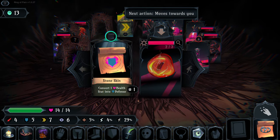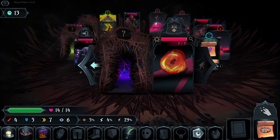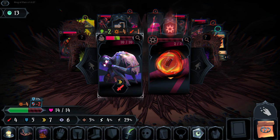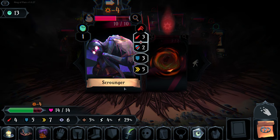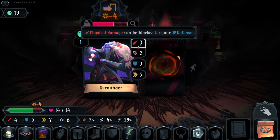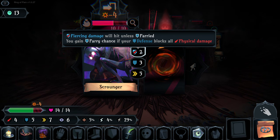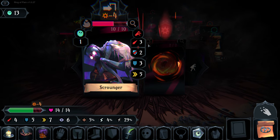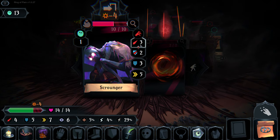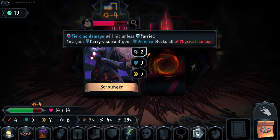Hopefully this gentleman will follow us - if we move he'll follow. On his next move he's going to move and prepare to self-destruct, so we'll move away. If we try and get past this Scrounger - he has 10 health, attacks for three which we defend, but has two piercing damage.